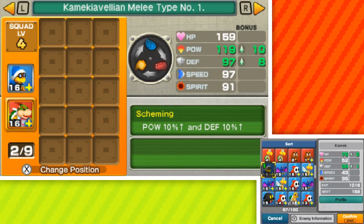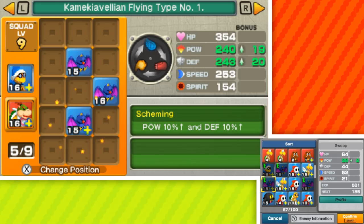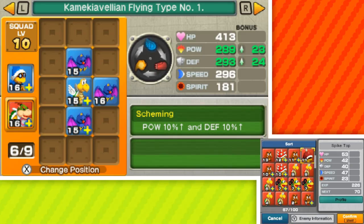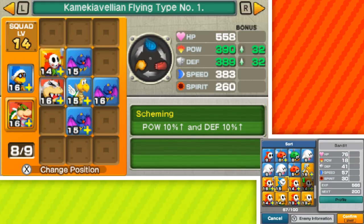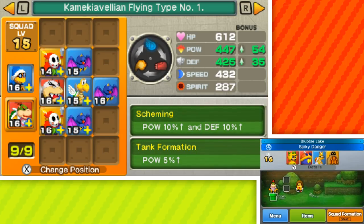Kamek's going to be at the top, so in the front we need flying. We might want to do something like this — that would be pretty cool. Maybe one more, like a Koopa. If I could get Morton and put him here, and then get two ranged, that might be worth my while. I want to make sure those guys are matching. That's the tank formation, so power five percent — not too bad. That means we have a 15% power up and 10% defense. That seems really good.